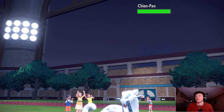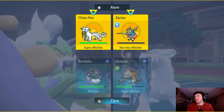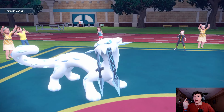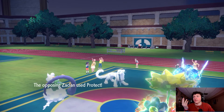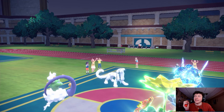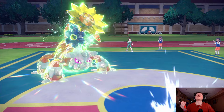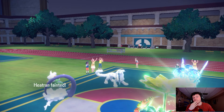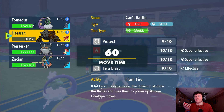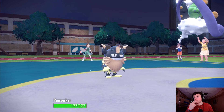They come in with Chien-Pao. I mean, we outspeed, so I'm okay giving them my Heatran if they want it. They'd have to double protect. Bleakwind, I need you to connect on the Chien-Pao — of course you miss and of course it outspeeds! You've got to be kidding me. Wow. We're going to Bleakwind and Fake Out. We missed the Bleakwind on Chien-Pao and that thing ends up outspeeding us. This game really does push those buttons sometimes.